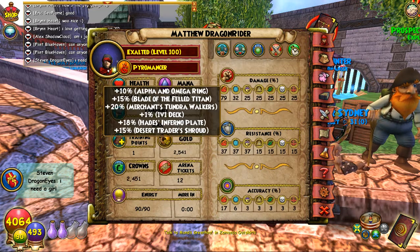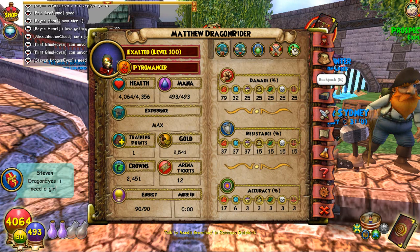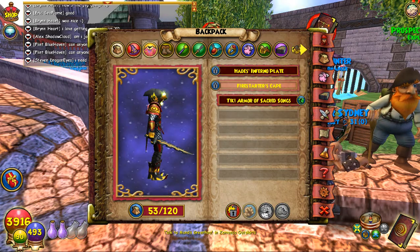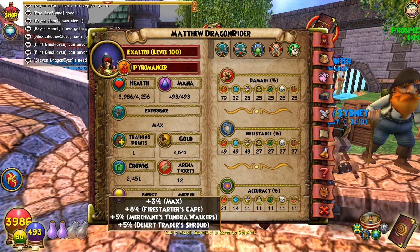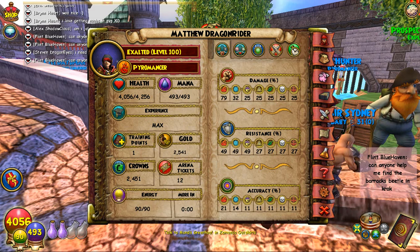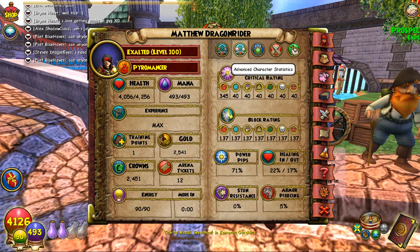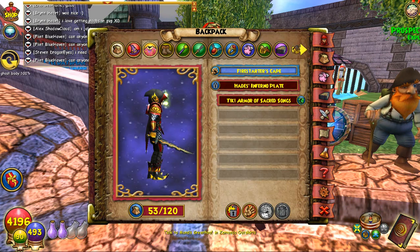Let's check out that damage. 79, that's good. 15 universal resist — that's very sad. Let me equip my other resist gear. That's 27 for those schools, 49 for those schools, which is awesome. 21 accuracy — that is amazing. That's 96 accuracy, that's really good. Crit went up like a ton.